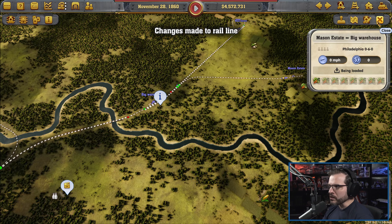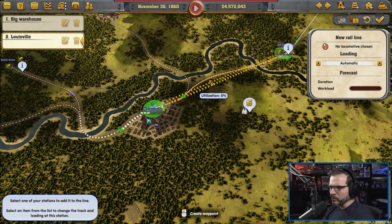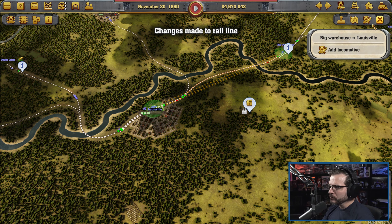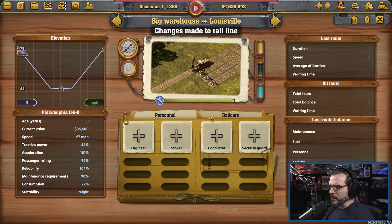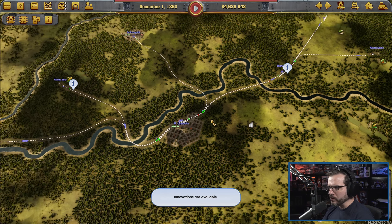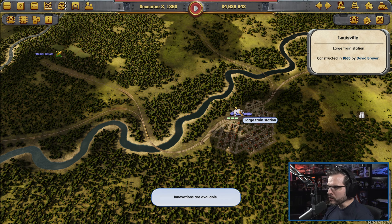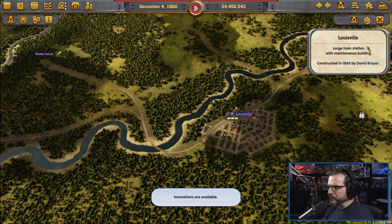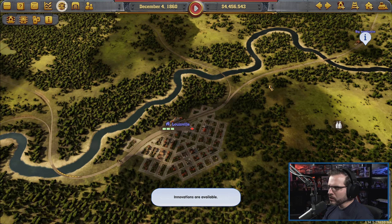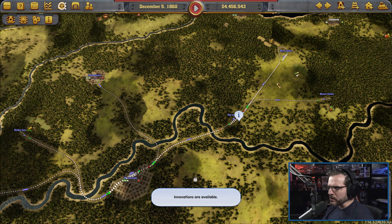It's only one train at each, but for now that'll at least get us rolling. Most things are coming through Louisville, so let's make sure Louisville has got a maintenance building. And everything I think comes actually through Louisville except for the ones over here. So actually the Big Warehouse will also get a maintenance building — they'll take care of the ones out on this side. That takes care of all that.